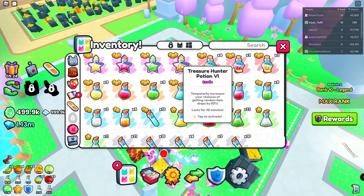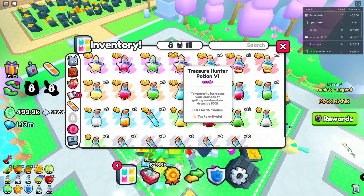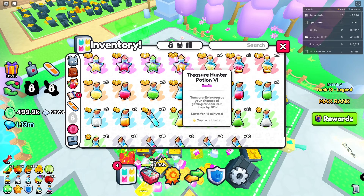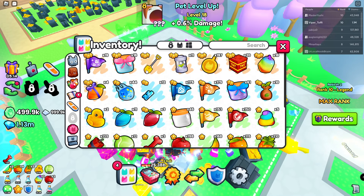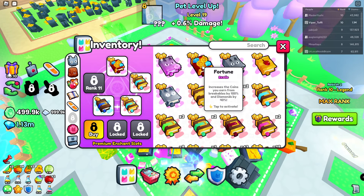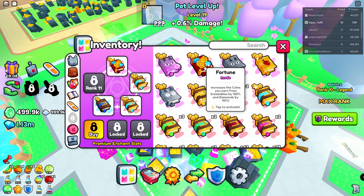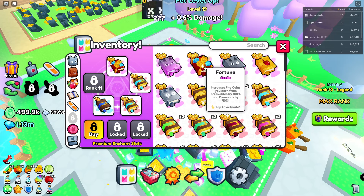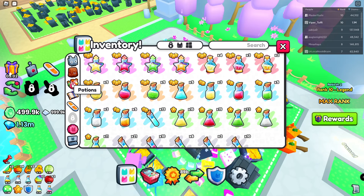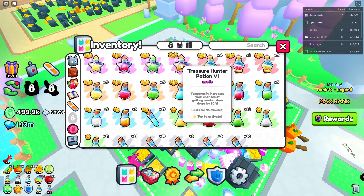You can also have a treasure hunt. Treasure hunt is not going to help anything on damage or income directly, but it's going to help you get more potions, more items, and even more books. A treasure item actually gave me a free fortune book today — it's crazy how good that is. So it indirectly helps your income.